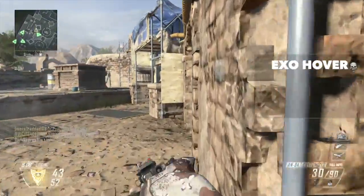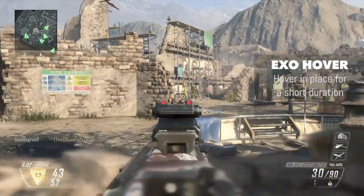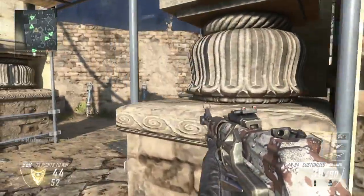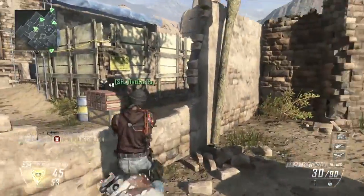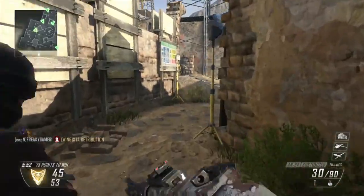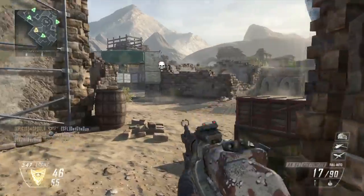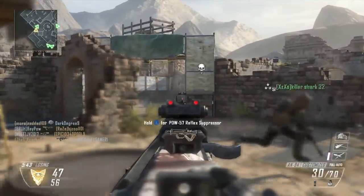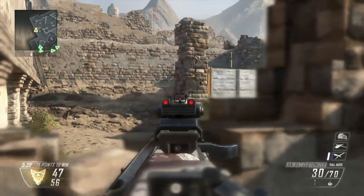Next up is Exo Hover: hover in place for a short duration. It doesn't get you very high in the air, but while you're up there you can still shoot your gun, use your Exo Launcher, and do almost everything you could normally do on the ground. Exo Hover sounds like a very niche ability, and I'm not sure exactly when we'll be using it, but we'll have to see when we get our hands on the game.